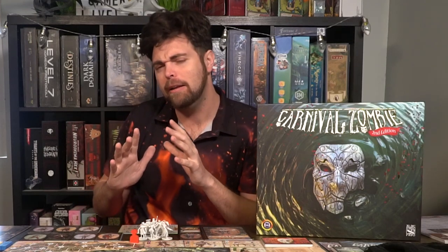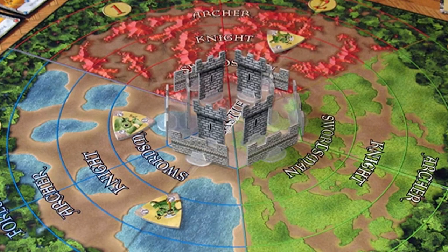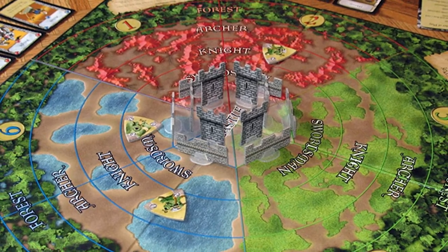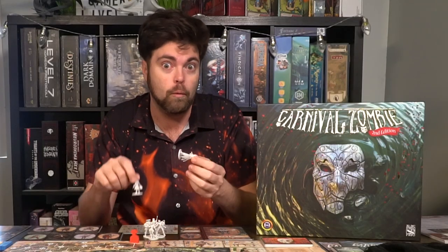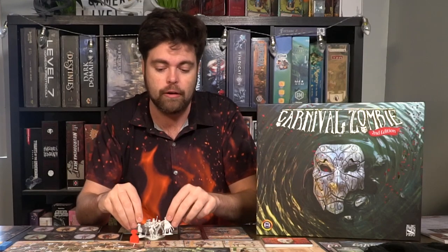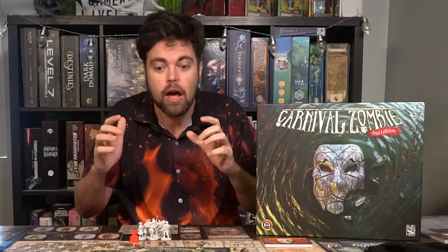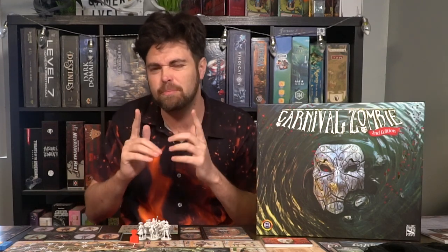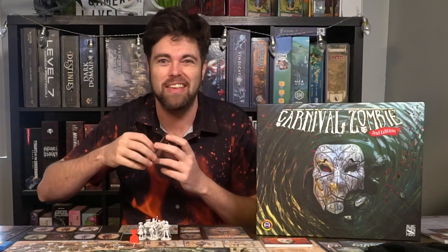In the game Carnival Zombie, it plays kind of like a tower defense game where all the zombies and monsters are coming in from the outside into the middle location. You are playing as one or more survivors trying to fight the zombie infestation. But this is not necessarily just a zombie game — it involves cubes: dropping cubes on the board, pushing them towards the middle, exploding them with your guns.